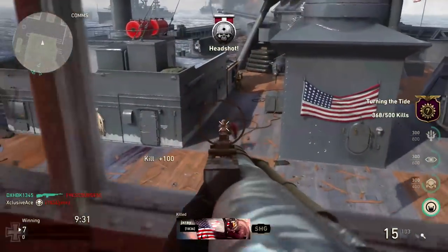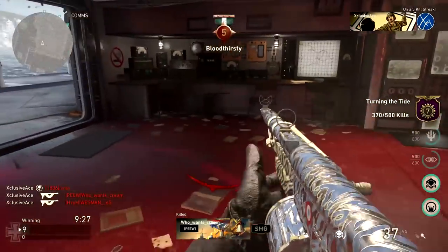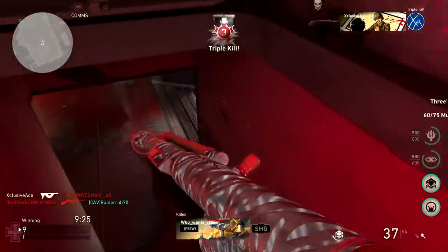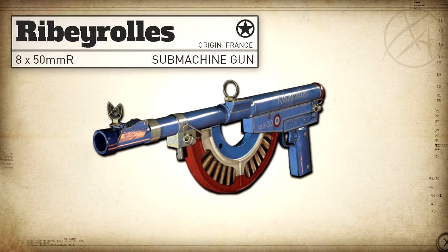What's up guys, I'm Ace and welcome back to another gun guide. This is the series where I go into great detail with all the stats of every one of the weapons in COD World War 2. In today's episode we're going to be covering the Ribeyrolles SMG. The Ribeyrolles in this game is actually based off of the Chauchat Ribeyrolles 1918, which is a French submachine gun that was based off an LMG platform.